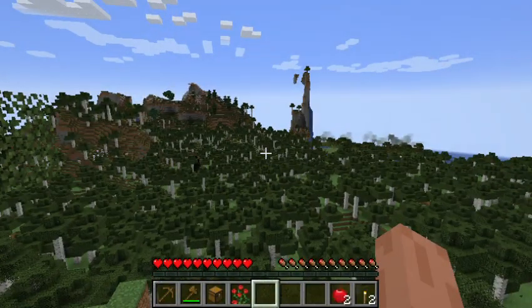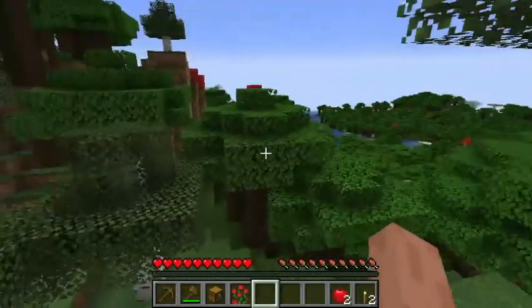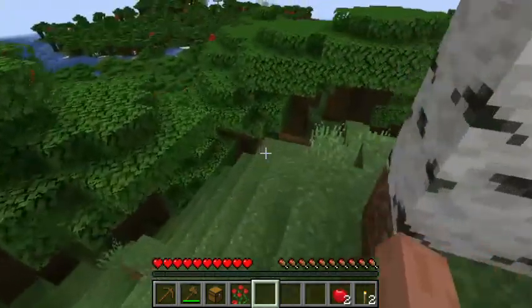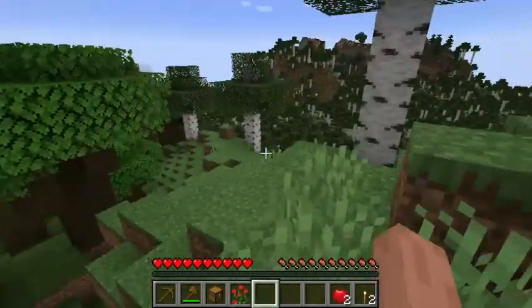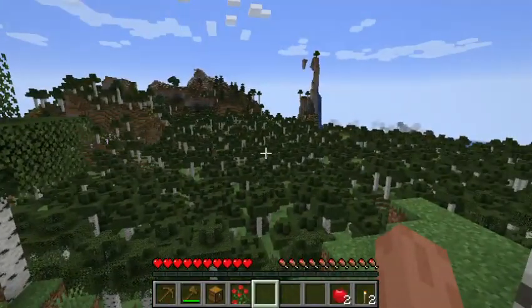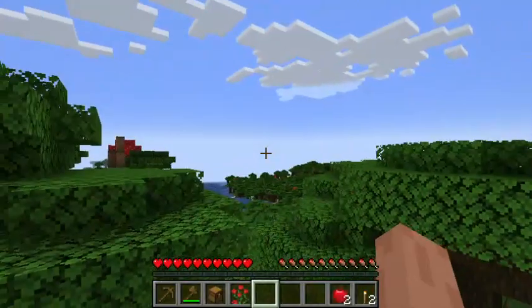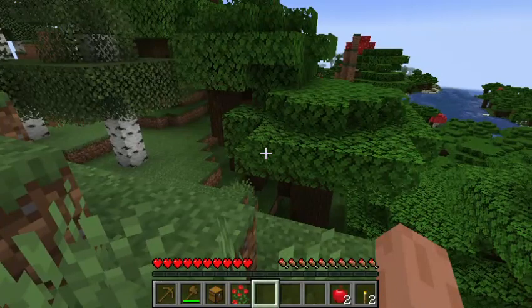Okay, so there's a weird spire over there and mostly birch forest as far as the eye can see, except for these red mushrooms — oh, and there's a brown mushroom over there, so I guess this is a proper mushroom forest biome. The mushroom forest is nice. The birch... I've heard some people like birch, but I'm not one of them. Yeah, that's enough of this — time to go.